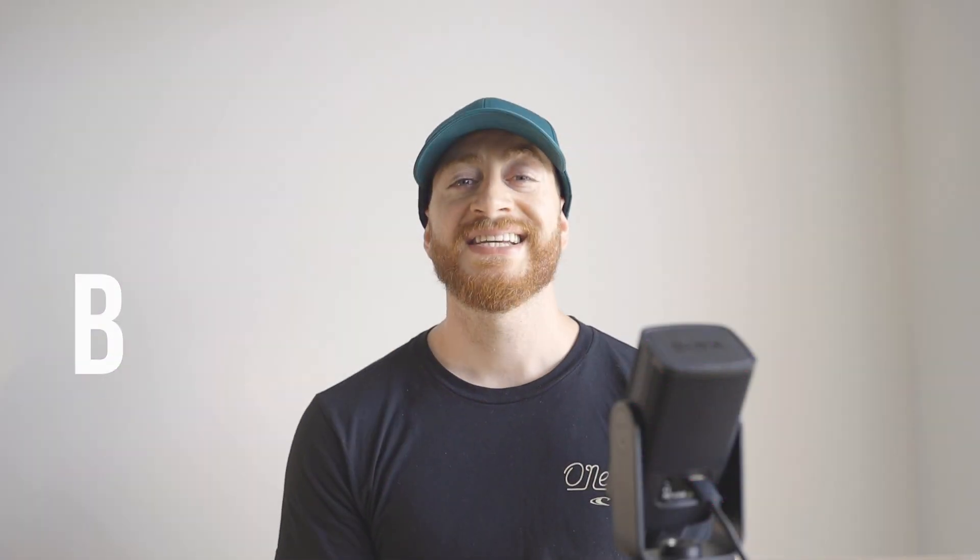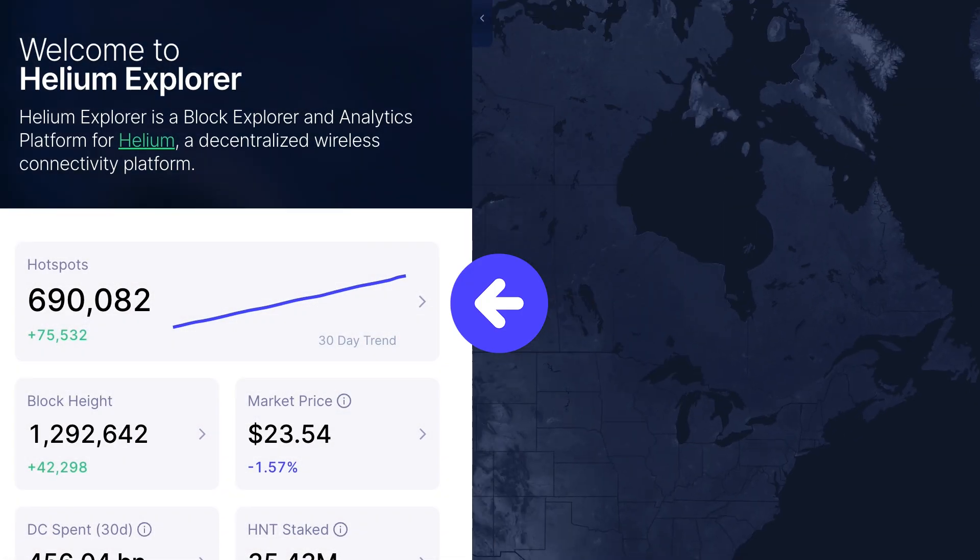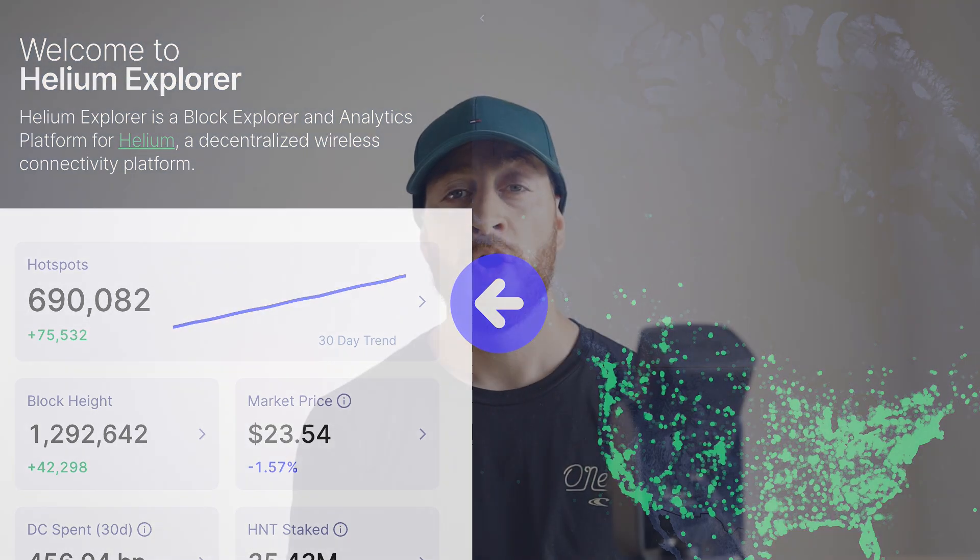So let's start off with the Bobcat Miner 300. When initially setting up this Bobcat Miner 300, I was earning around 0.05 HNT per day, and this is currently the reality for most stock antennas on all miners. This is because there are so many miners currently operating on the Helium network. Only a few months ago I was earning around four to five HNT per day, but I still held on to my HNT.